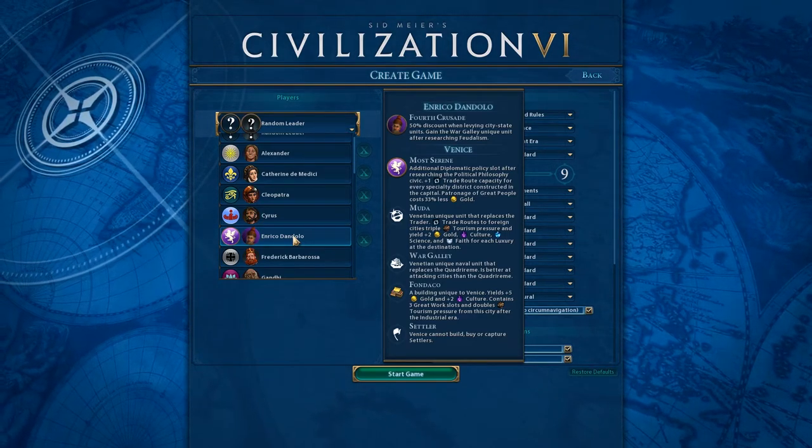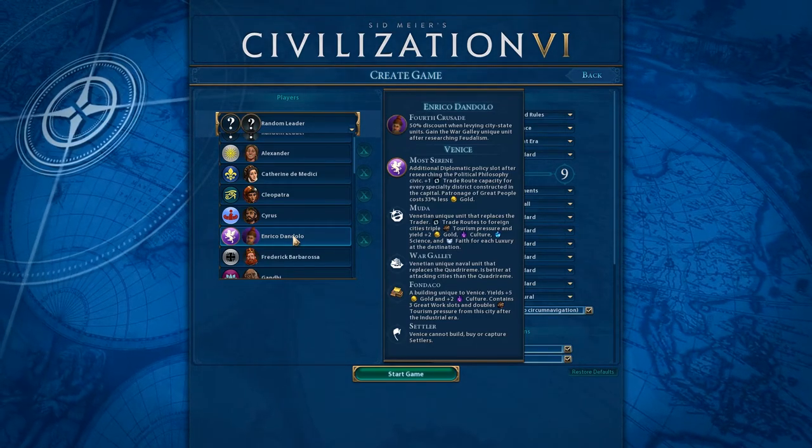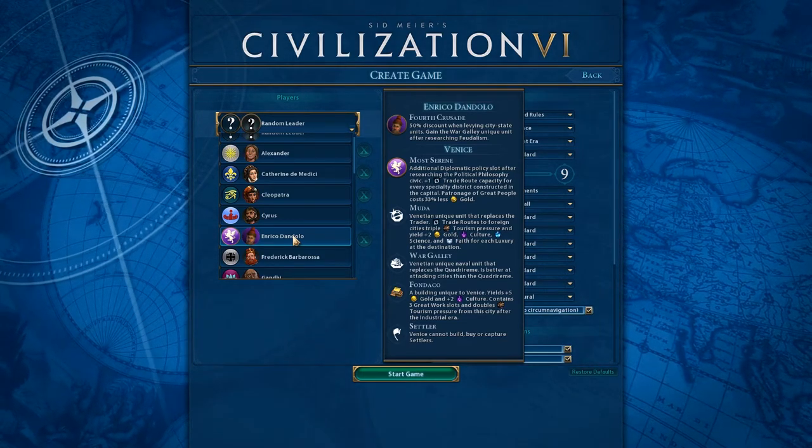They also get the Fondaco, which is a unique building for Venice. It yields plus five gold and plus two culture, contains three great work slots, and doubles the tourism pressure from this city after the Industrial Era.